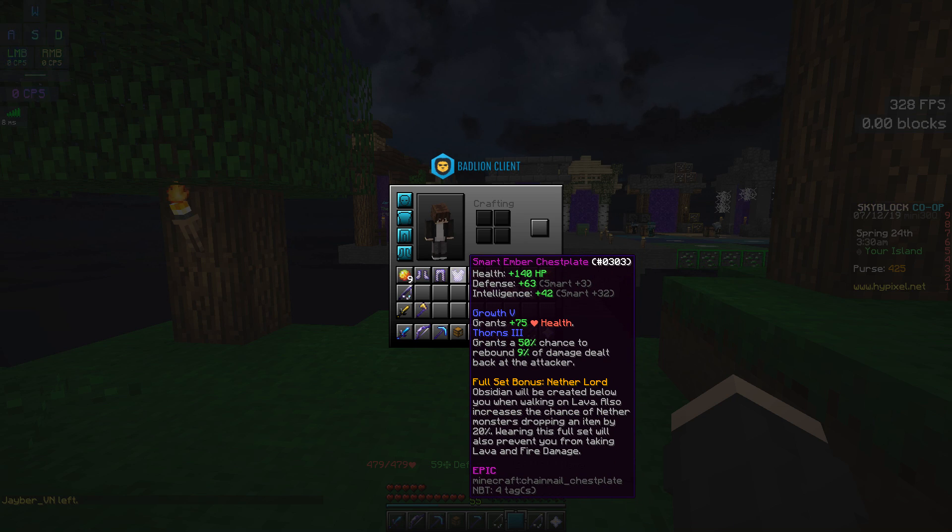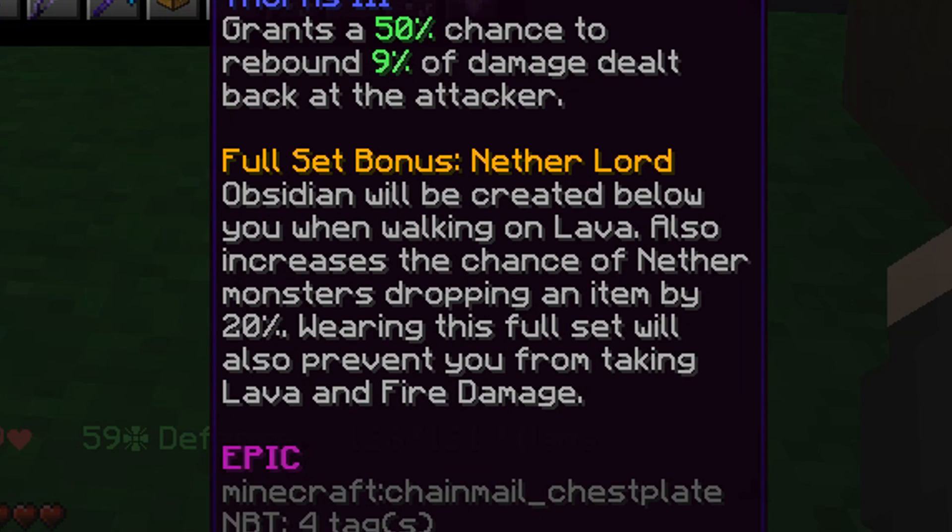I would say this is a pretty decent mid-game armor. If you guys just started off and want to get this armor, I would suggest going for it. The set bonus for this armor is that obsidian will be created below you when you walk on lava — so it's just like Frost Walker, but it works on lava instead. It also increases the chance of nether monsters dropping an item by 20%, which is like an extra drop bonus — not that bad.